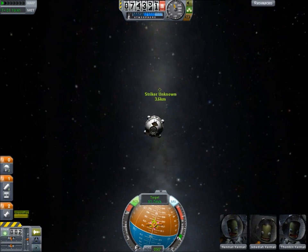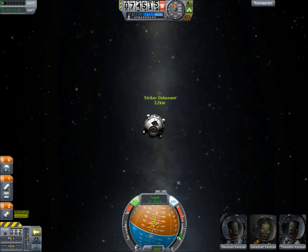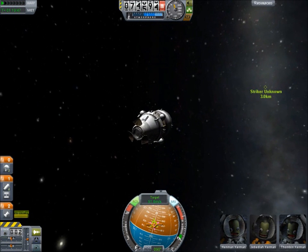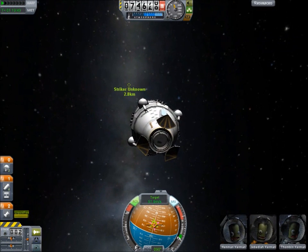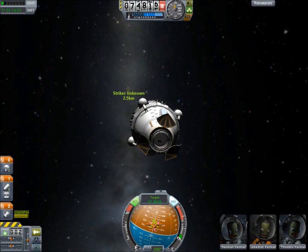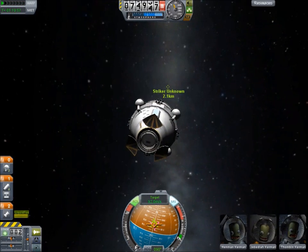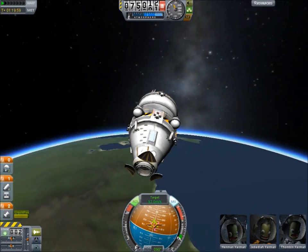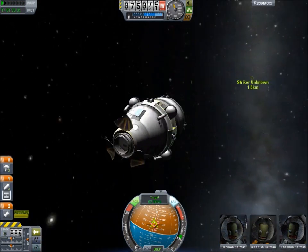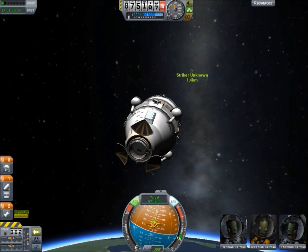Let's just wait to get up there. I'm being wasteful on the fuel because we have plenty of it — more than we'll ever need. This is a good vehicle for orbital operations, except for the lack of lights. I might just make a small variation to this design as a new vessel and add some of that stuff to it.